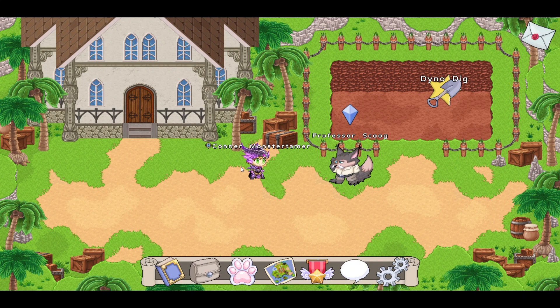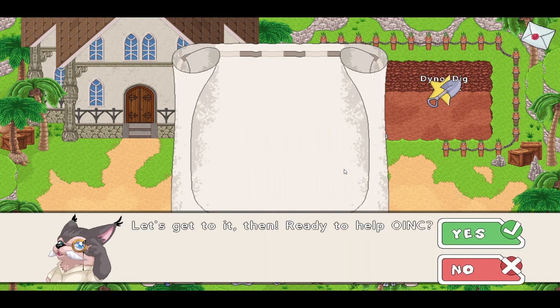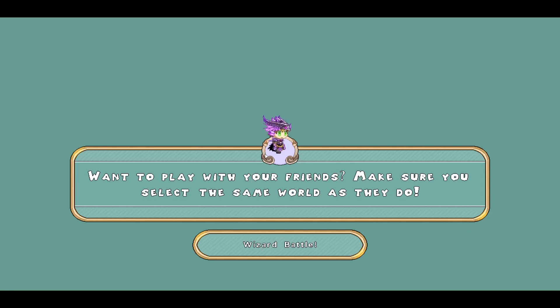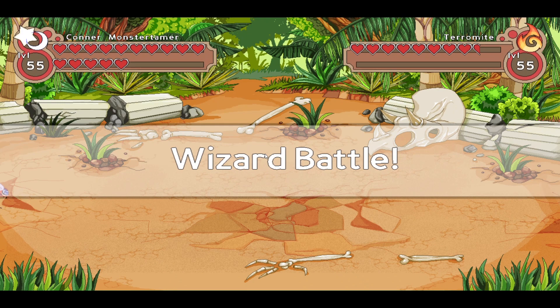Hello and welcome back. We are here talking to Professor Skoog, helping him out here in Dino Dig Oasis. We have to get four more dino tags in order to collect data on Professor Moog, who is treating these dinosaurs inappropriately, keeping them in cages.